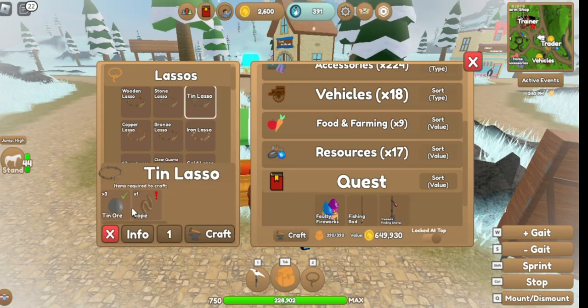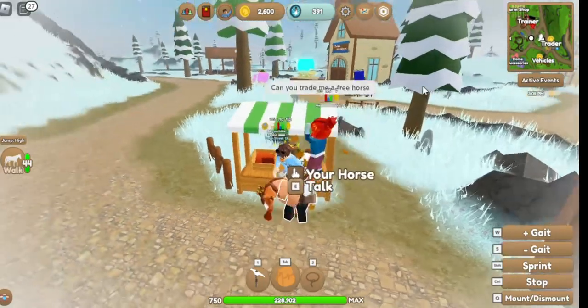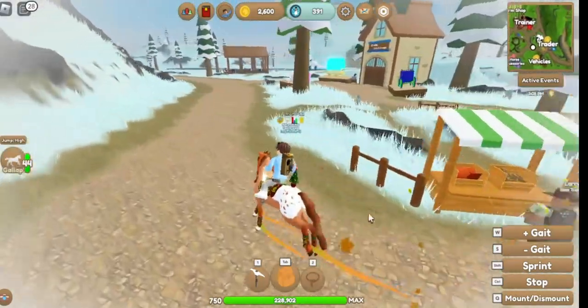When you finish buying that, you're going to craft. You go into crafting and when you have the stuff you press click — it should have two ticks — and you type in how much and press craft, and then you have one.